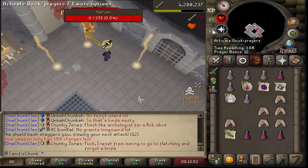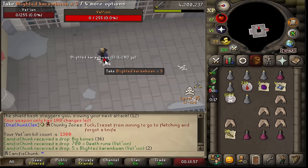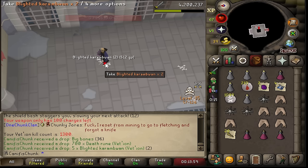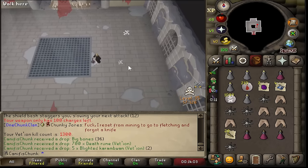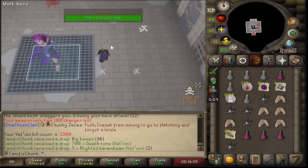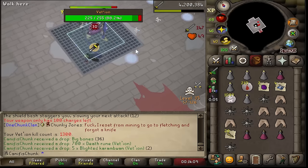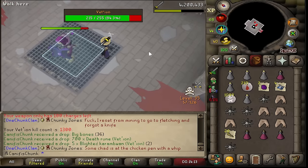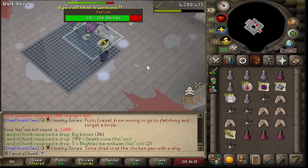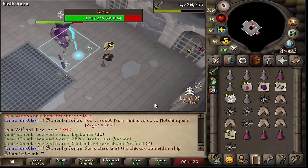And here is kill count number 1300. No pet yet, 200 to go until 1500 which is the rate. The loot is going kind of crazy right now — look at that death room stack just from one and a half kills. Absolutely nuts! The magic log count is about 11,000. If I don't get the pet by 1500 it would be pretty cool, but I'm not screaming about it.